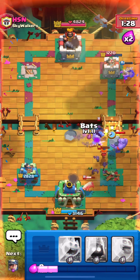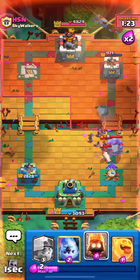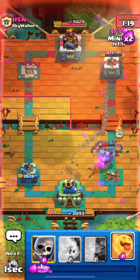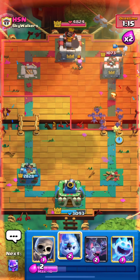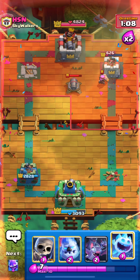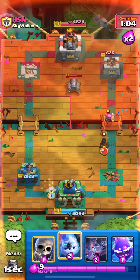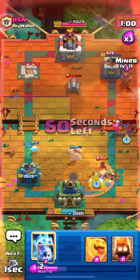Look at the sheer amount of bats we have here. Looking back, we should have placed an ice golem in the middle to tank against the firecracker given the bats we had. He plays the cannon again to defend. We're really ahead in damage but he can kill us in one push, so we have to be careful. We play bats high because we don't want to play them low due to the poison.